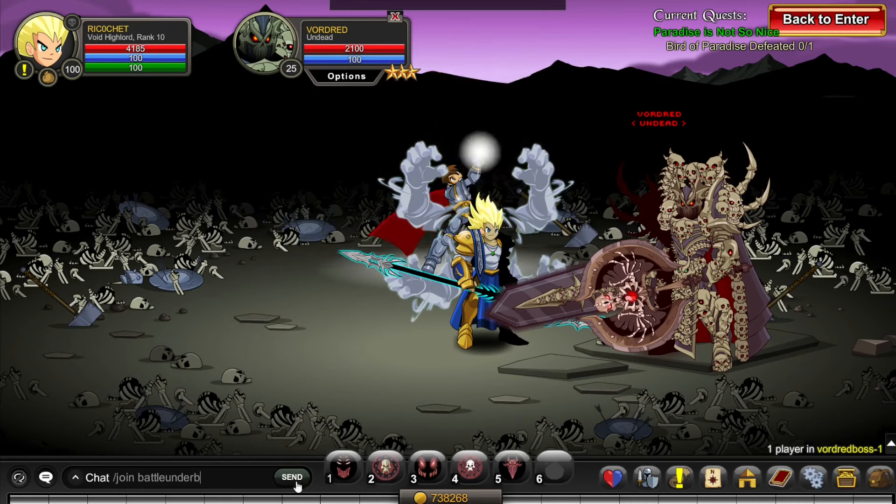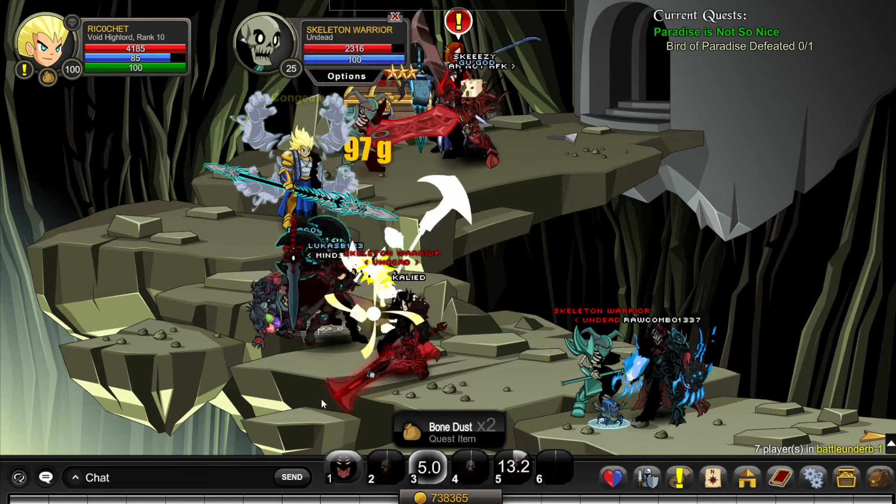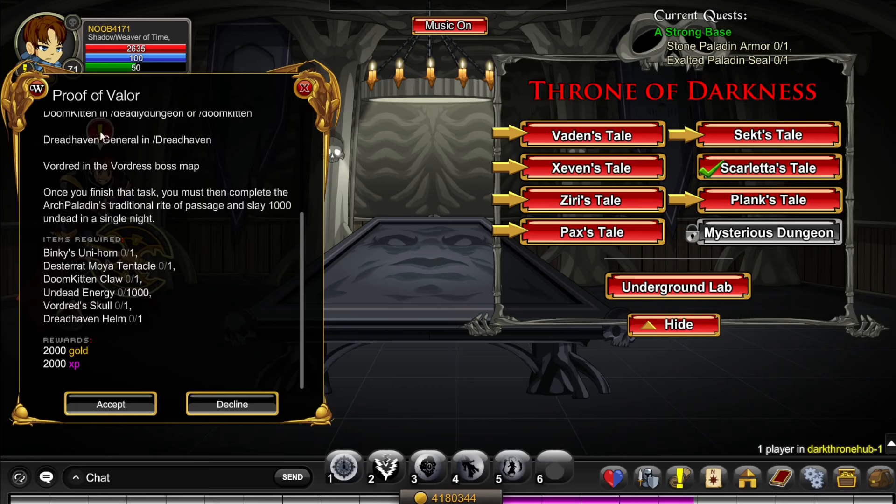Finally, go to /join Battle Under B. There will always be people farming here, and you just want to kill these enemies until you get 1000 Undead Energy. Once you've done this, you can turn in the quest Proof of Valor.